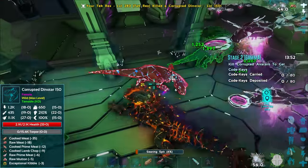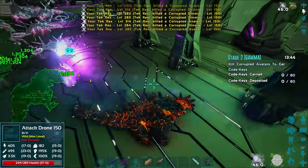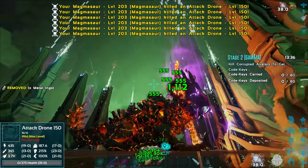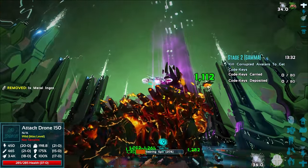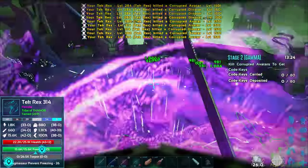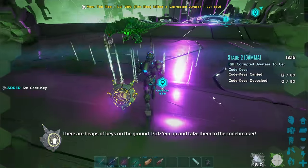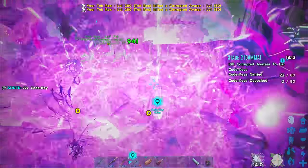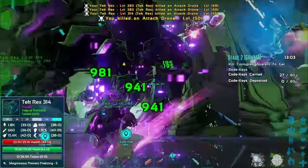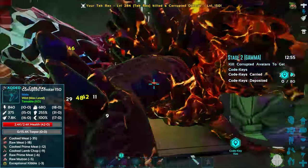They're definitely catching up to us. Let me get a searing spit going — still right up next to us. Boom — big hit right there! My tech rexes are still doing quite well. Let me get the spyglass back out. How many stages are there? We're on stage two right now. I already see a few code keys back there. We're zooming hardcore with a searing spit charge and we caught one of the drones on fire, which is good.